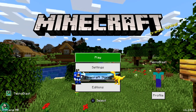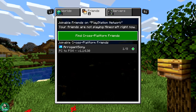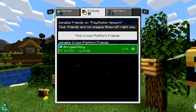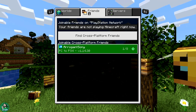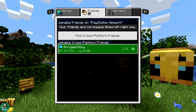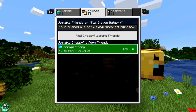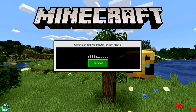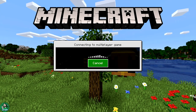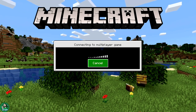Now that the PC world is active and waiting, I'll click on Play on the PS4 and go to the Friends tab. There's a number one showing I have a friend online and playing. At the bottom of the list, you can see 'Arrogant Sony PC to PS4 world' — it's labeled as joinable cross-platform friends. I click on the world and it starts processing to join.